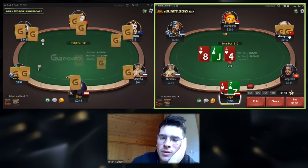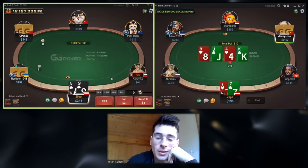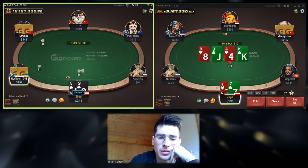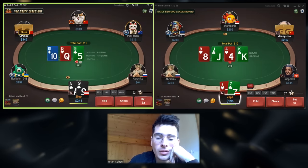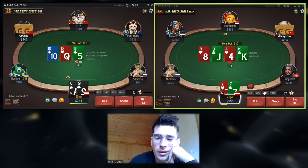And I'll check sevens against small blind here. The second reason is they will not free bet you enough. So when you node-lock this spot — you put the strategy you think the opponent will do into the solver — you will see that it raises close to the nuts.